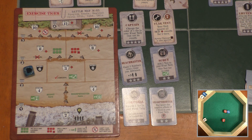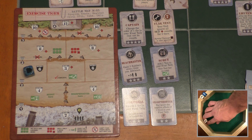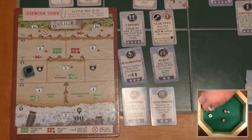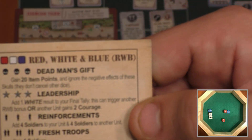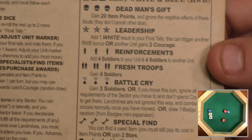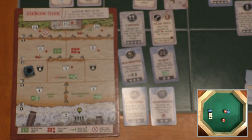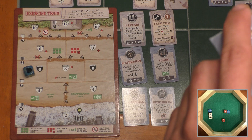I have a red, white, and blue bonus because I'm using my captain — 'change the color of one die in your final tally, but not its result.' So I change the color of this single soldier to red, giving me a red, white, and blue bonus on single soldiers. Checking the player reference guide: single soldiers adds four soldiers to your unit and four to another unit. The rulebook says if it references another unit, just do it to your own unit in solitaire. So I get plus eight soldiers, raising from twelve up to twenty.